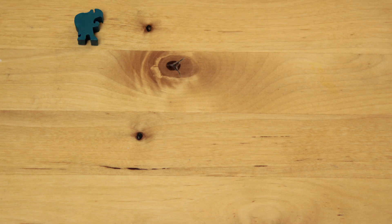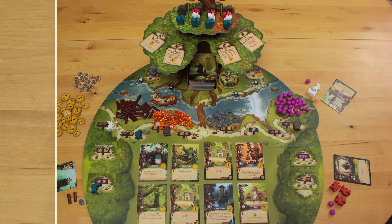Everdell is one of these games where most of its intricacies are written on the cards, and because of that, the base game rules are pretty simple to teach and learn. Watch. Each player begins the game with two workers — either turtles, field mice, squirrels, or 1983-era Bon Jovis. On your turn, you can do one of three things.